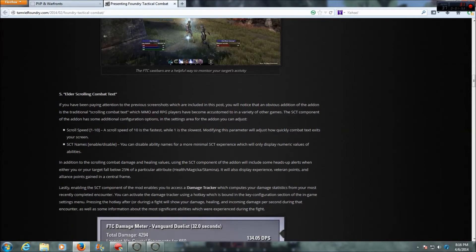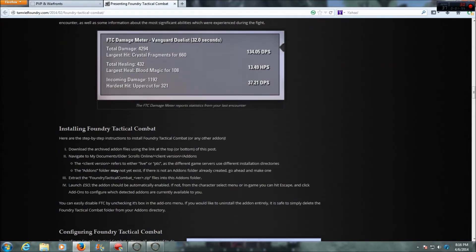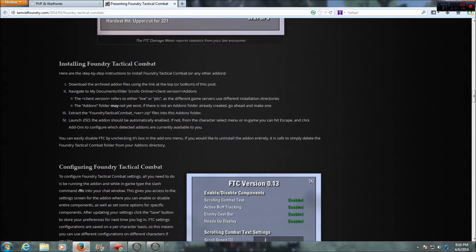So if you want to check this out and download it, I'll put a link in the description box. The link will give you instructions — as you can see here, installing the Foundry Tactical Combat tells you step by step what to do. That is the add-on that so many of you have been asking for, and it's awesome. Enjoy! Thanks for watching everybody, I'll see you next time.